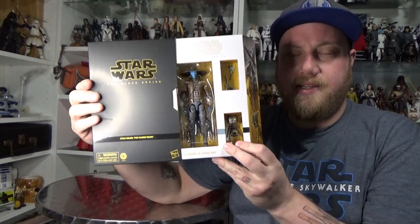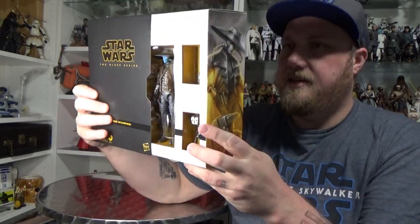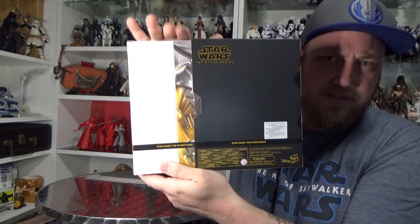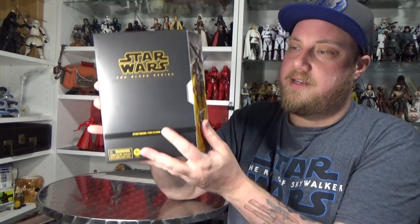Whether the single release will come with Todo 360, they usually throw collectors a bit of a bone in these deluxe sort of packages or exclusives that they don't normally put in the regular line, which is another reason why I wanted it. So it does slide open to reveal Cad, Todo and his blasters at the top there. It does have very nice artwork on the side, and on the back it has that same artwork and a little bio: 'A ruthless bounty hunter from the planet Duro, no quarry was too dangerous for Cad Bane if the price was right.' So let's take a look at the figure — I'm definitely opening this one.